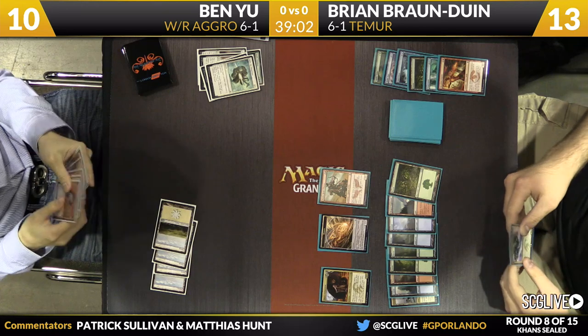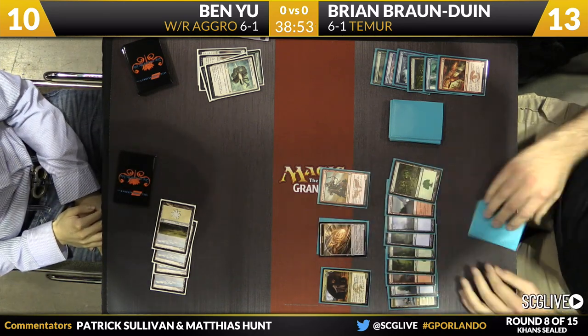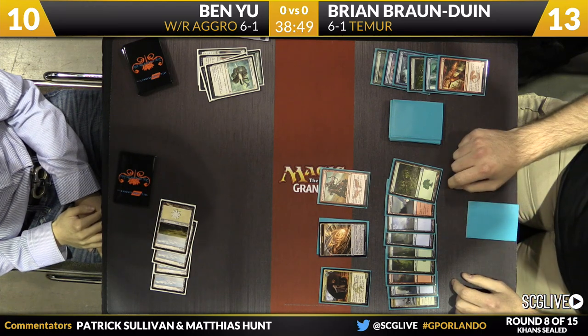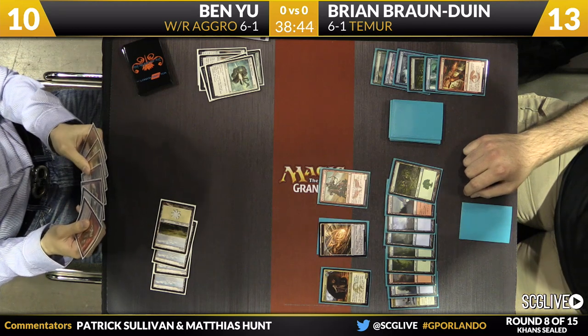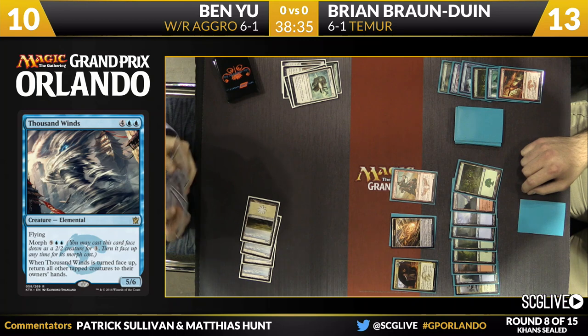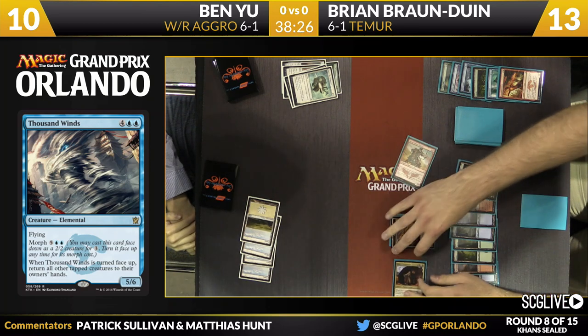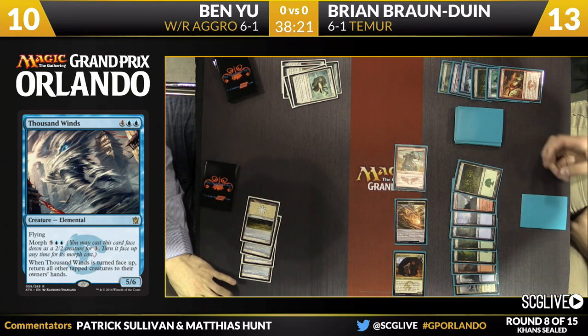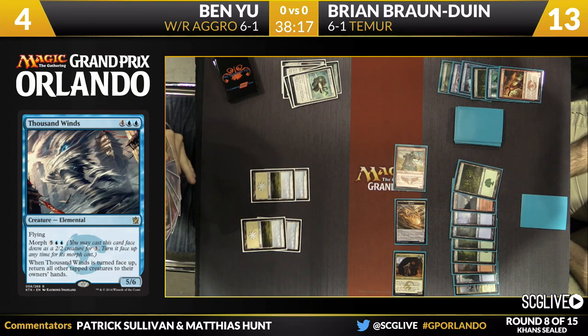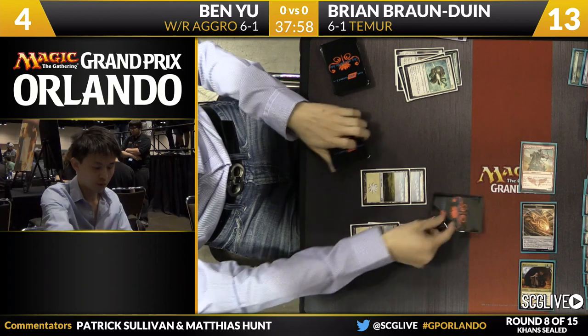Brian has zero cards right now to Ben's seven. It looks like another land from Brian. The morph is Thousand Winds — Brian just took a look at it. Normally in these spots you're saying, can I sandbag this bomb so he doesn't know about it for the next game? But the morph has to get revealed regardless at the end of the game. The only question is, does Brian want to turn this into a 5-6 flyer now, or is he willing to just attack this turn and have access to Thousand Winds as insurance against a removal spell or a sweeper? What I really like about this play is the only thing Ben can really do to catch up is play a land and cast End Hostilities — at that point Brian can unmorph Thousand Winds, return the two creatures he has attacking back to his hand, and then rebuild. There is not an End Hostilities in Ben's deck, but Brian does not know that, of course, and plays around it.